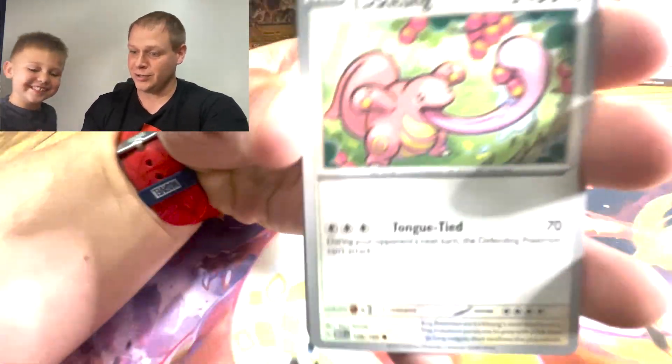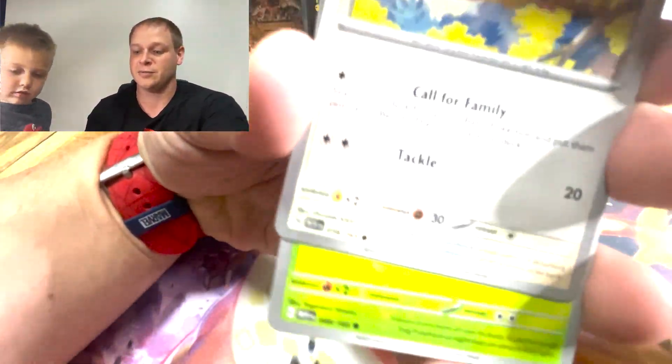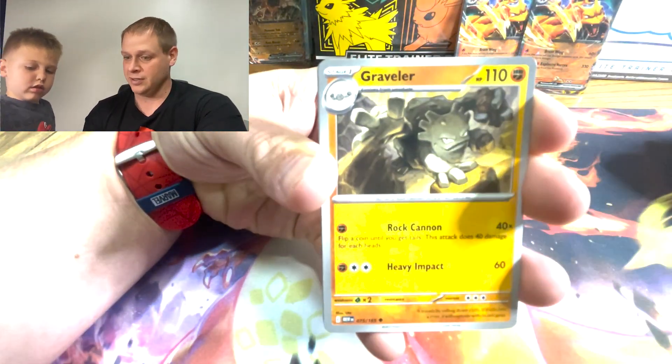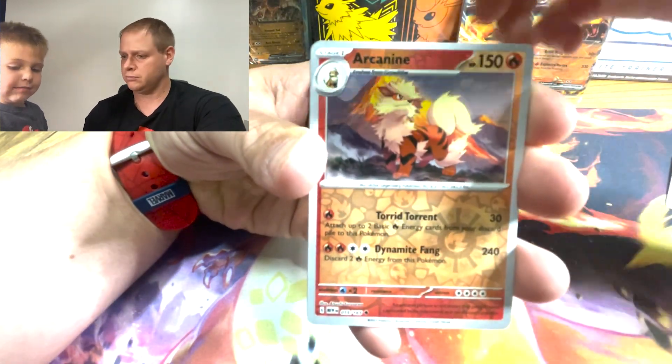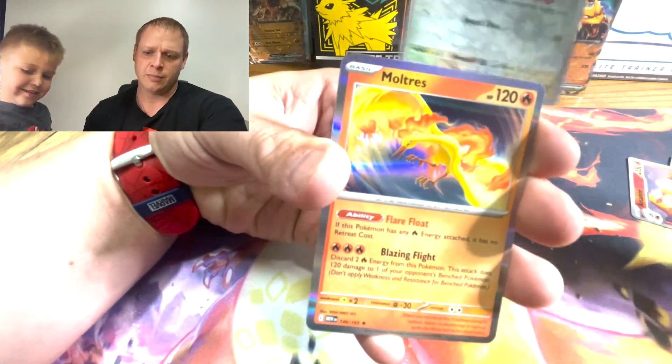Two Charizards out of the same ETB! And we still have four packs to go. We're still pulling fire — literally, Charizard EXs. Graveler, Arcanine again — back to back. And then a Sparrow into a Moltres, and then we got a reverse fighting energy.